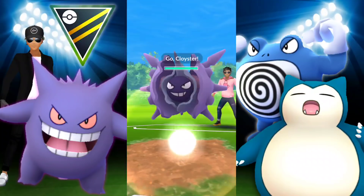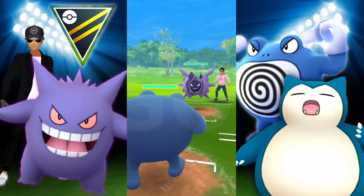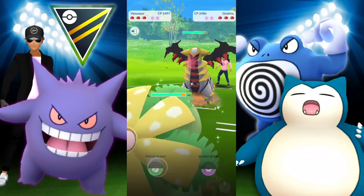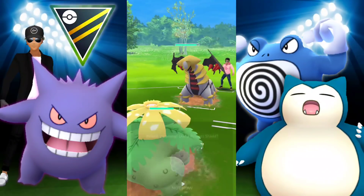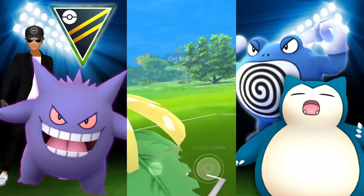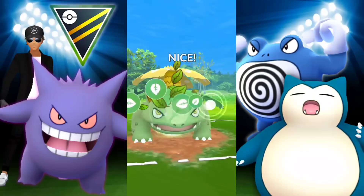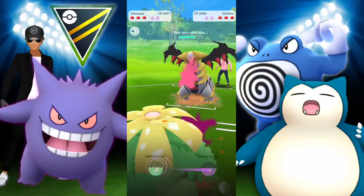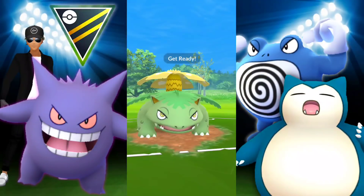For our last battle, this is a great lead — they're going to have to switch. They go into Giratina and we swap into... that was a miss switch. There's no way I intentionally went into Venusaur against a boosted Giratina. They just got the boost — oh wow. I made a miss swap, they got the boost. GG.